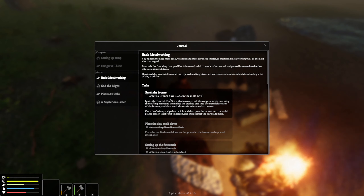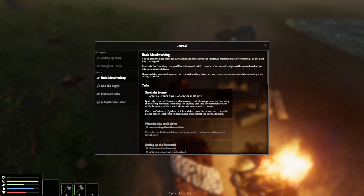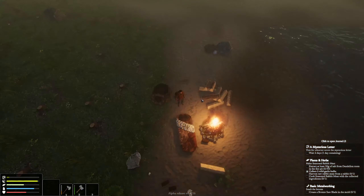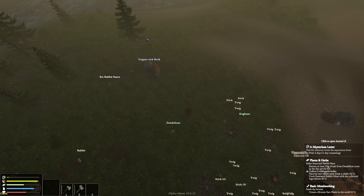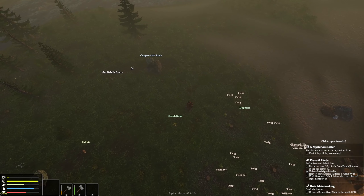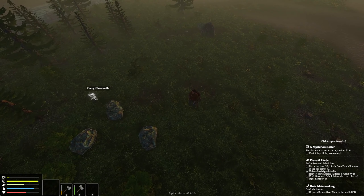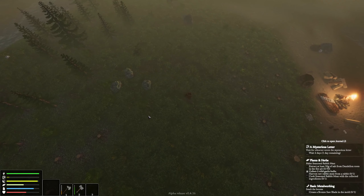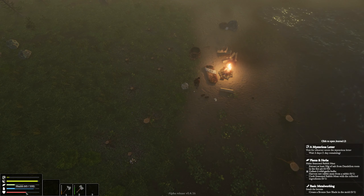Journal — what's next? Create the bronze saw blade in the mold: ignite the crucible furnace with charcoal, crush the copper and tin ores using the crafting menu, place the crushed ores into the material section of the furnace, and smelt the ores into molten bronze. I think we're going to leave that for next episode. What happened this episode: we got eaten by a bear a little bit, got nipped. We slept and I don't think we saw much healing from sleeping — that's a little bit of a letdown.